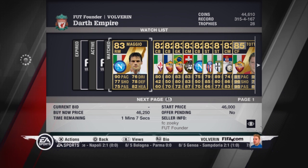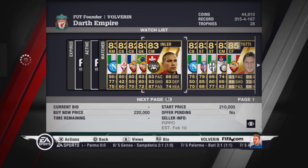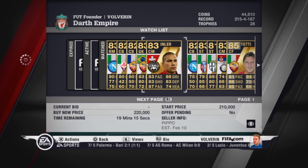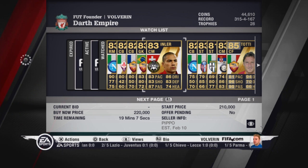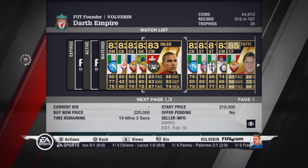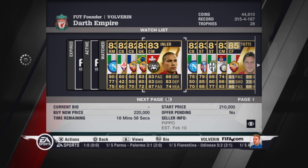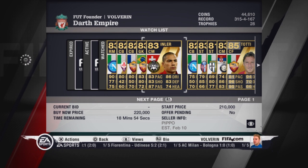Our central mids will start with the second in-form version of Inler. He has 83 pace, 86 dribbling, 83 shooting, 83 defending, 87 passing, and 74 heading — awesome stats for a central midfielder. He is going for around 150,000 coins on PS3 because he was released when PlayStation Network was down, and around 330,000 coins on Xbox 360.